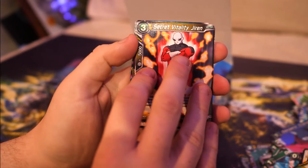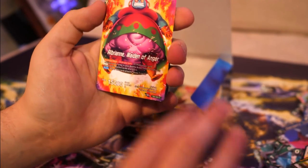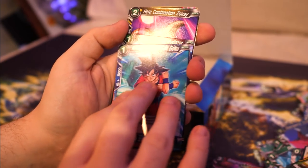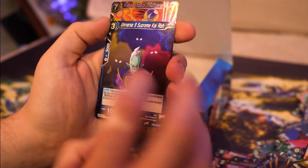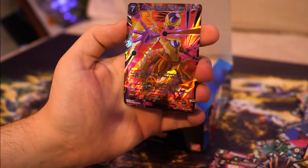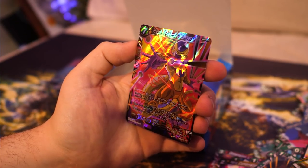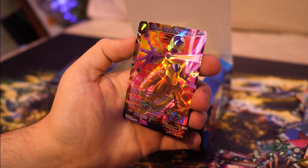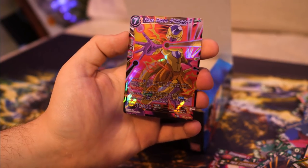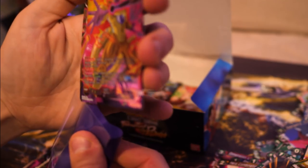Pack fourteen: Secret Vitality Jiren, Dangerous Triangle, Trickster Ganos, Dimension Leaper Hit, with a Ribrian leader card. Oregano, Ready to Fight Son Goku, Kaba Universe 7, Zoirei, Zabuto. And Freezer Emperor of Universe 7 - we got the SR for that one. It's an EX Evolve - you have to place one Universe 7 card from your hand in the drop area, and it requires a Universe 7 Freezer with energy cost of 5 or more. Very nice.